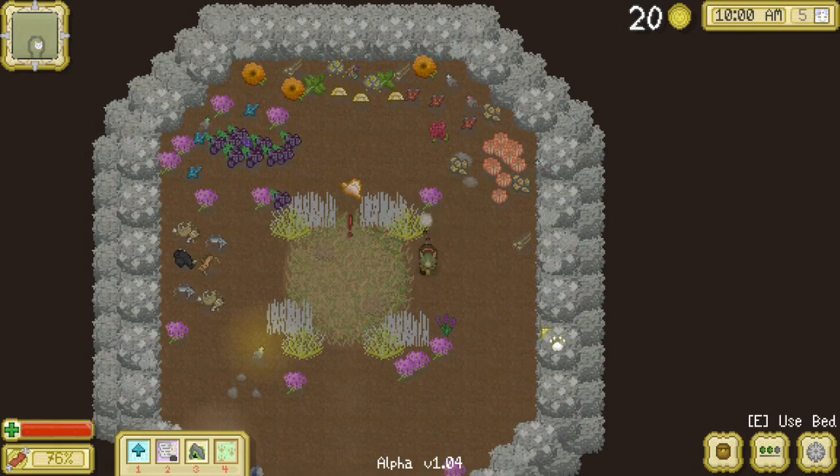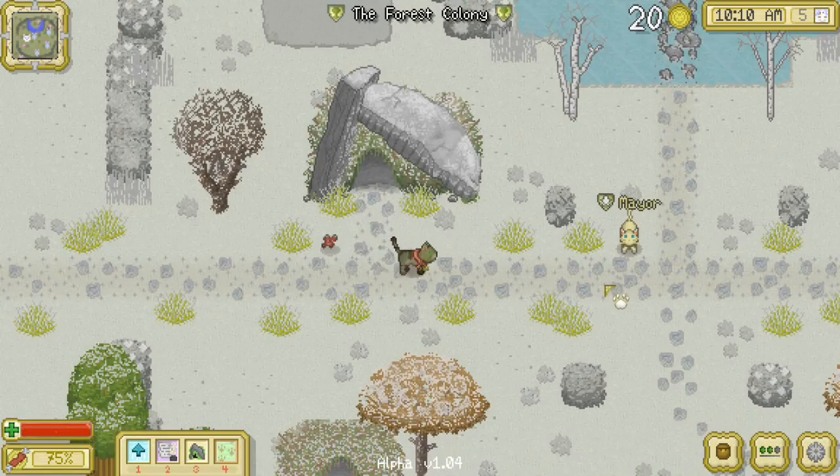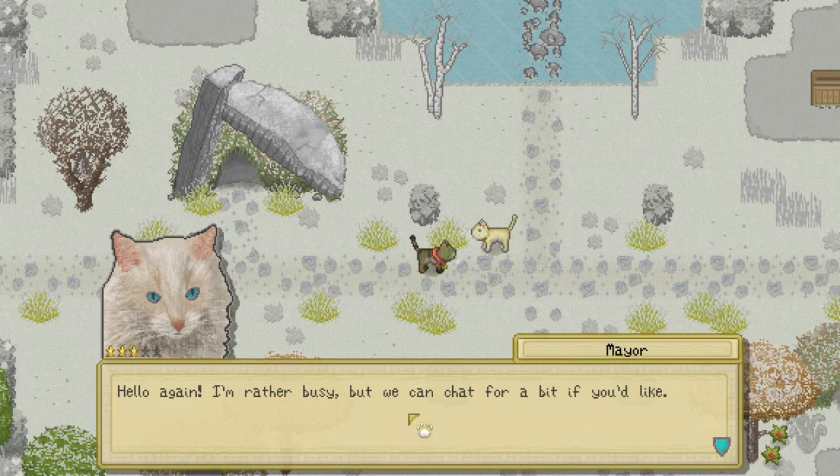Let's grab this red firefly and this green firefly, and we're actually going to go out and have a little bit of a celebration with the mayor. Mayor, how are you doing? 'Hello again, I'm rather busy but we can chat for a bit if you'd like.'